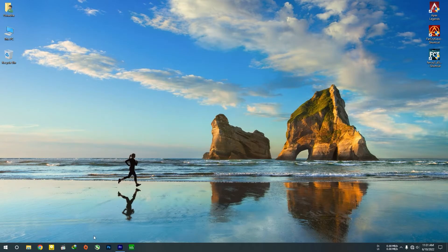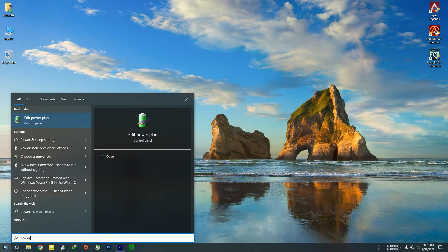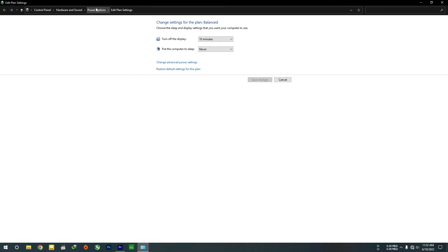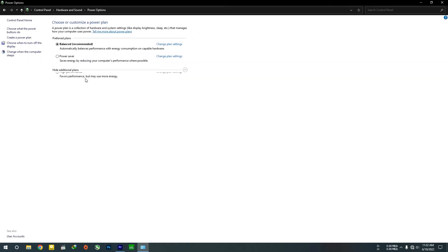Let's go to power options. Search for power, then edit power plan — just don't go there. Go to power option, show additional plans, and click high performance.